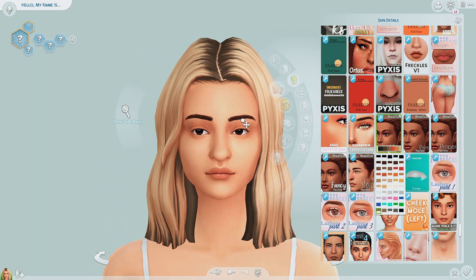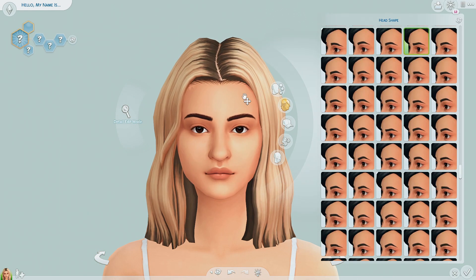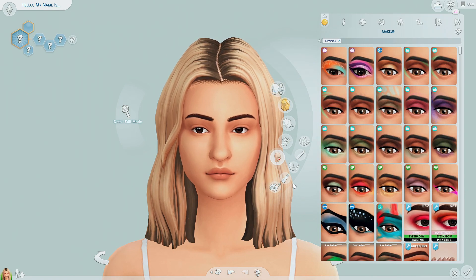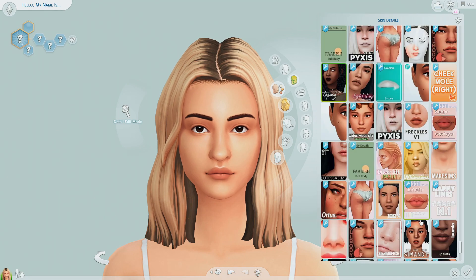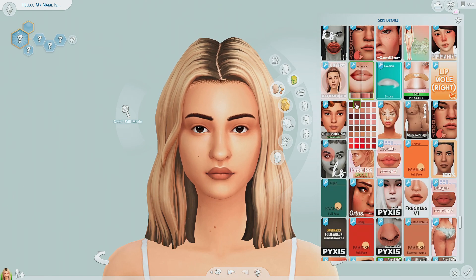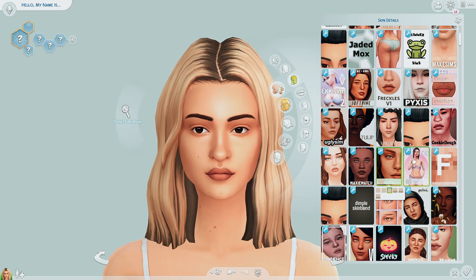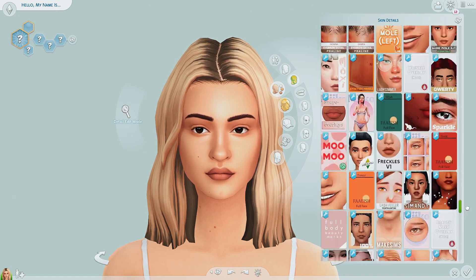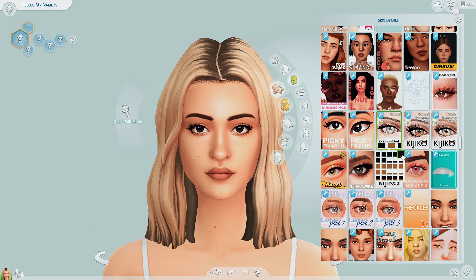The only thing I noticed about this hair specifically — if you guys see on the left side towards the roots, there is like a little bit of a glitch or something going on there. I don't know why that's happening. I thought maybe it was just my sim's face, but I don't think it is. I think it's generally just a thing with the hair. I saw someone say that in-game it's fine though, so I guess there's nothing really to worry about.